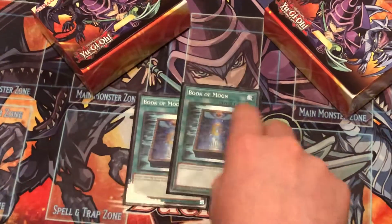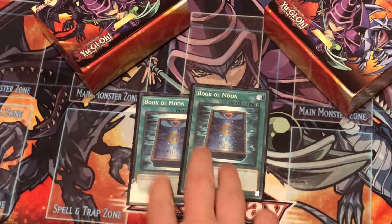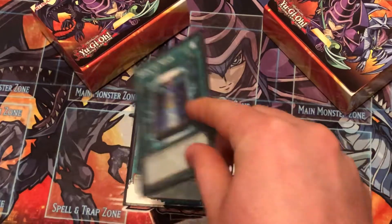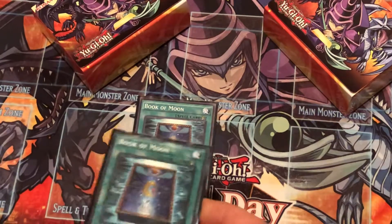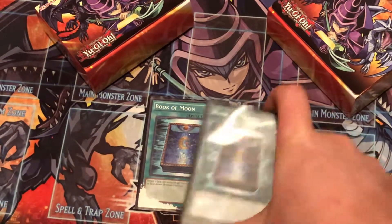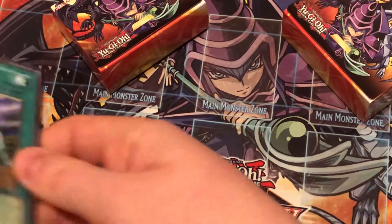Two Book of Moon — I believe this was only at two at the time. I use it as an interrupt: if my opponent normal summons Rescue Cat and tributes it, getting Airbellum and Dark Soul, I'll Book their Airbellum so they can't tune with it that turn. Against Infernities, whenever they try to bring back the Archfiend I'll Book it so they can't continue looping for the rest of the turn.